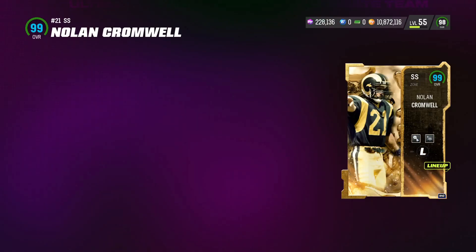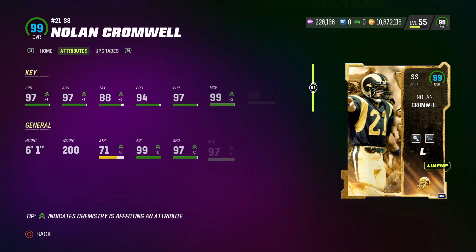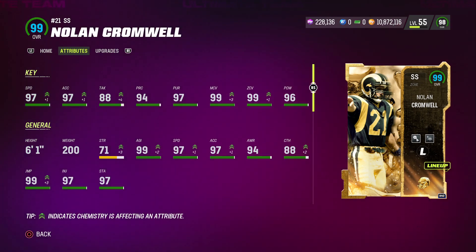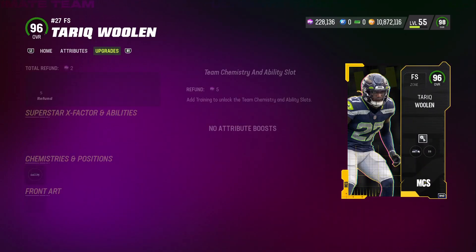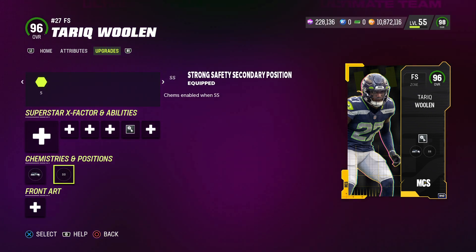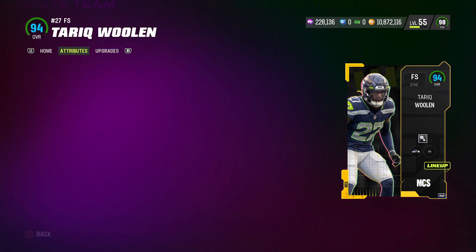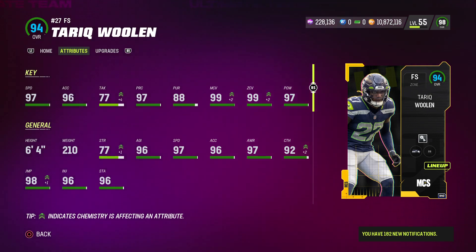Nolan Cromwell will be in man coverage at strong safety. He gets Medium Route KO for 1 AP and Pick Artist for 0 AP. Stats: 97 speed, 97 acceleration, 88 tackling, 94 play rec, 97 pursuit, 99 man, 99 zone, and 96 hit power. He is 6'1". For strong safety 2, Tariq Woolen — a 96 overall free safety playing out of position — will be my primary user. He gets Pick Artist for 0 AP. Stats: 97 speed, 96 acceleration, 77 tackling, 97 play rec, 88 pursuit, 99 man, 99 zone, and 97 hit power. He is 6'4".